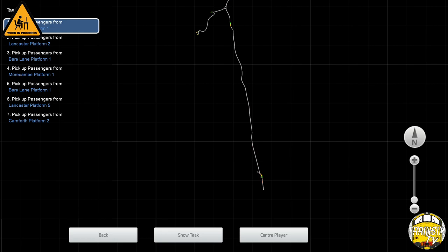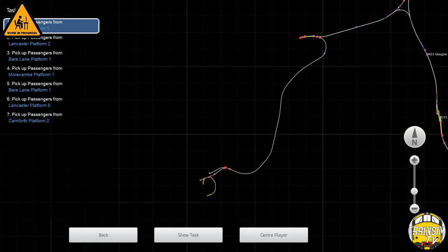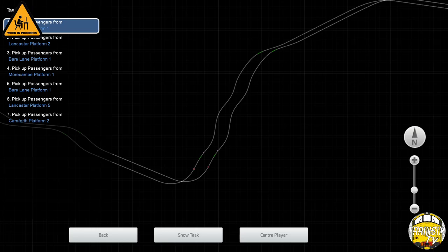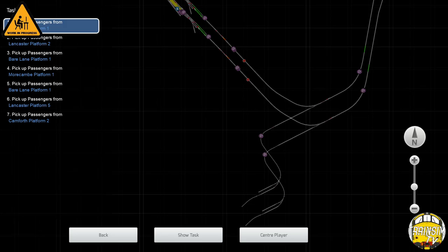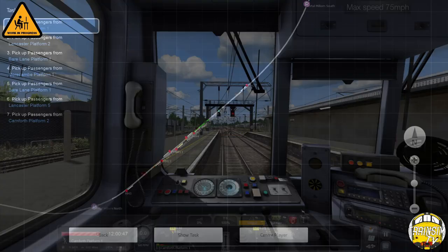I'll put the map on just so you guys know what you're getting when the route does release. So obviously Preston's down the south end, Carnforth where we are now - we came in off this little section here. Then of course you've got the Furnace Peninsula first of all which goes up to Barrow, or if you're here you've then got the Avoider as well. Then you've got the Cumbrian Coast heading north - Askam, Kirby Furness, Foxfield, Green Road and as far as Millom for version one. Giving you approximately about 75 miles of driving, which is about two hours drive time. So there is a lot involved.